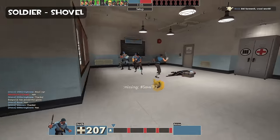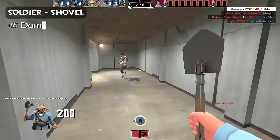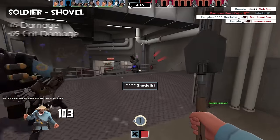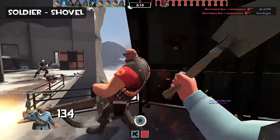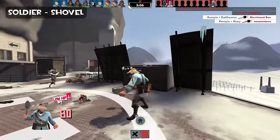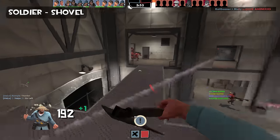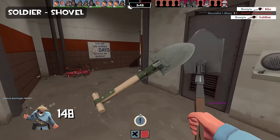Next up is the Soldier and his shovel — even though there are no trenches in TF2. The shovel deals 65 damage, and with a random crit it deals 195 damage. Similar to Scout, as a Soldier you don't use your melee that often because the rocket launcher is so effective. Being the second slowest class, it is hard for a Soldier to catch up to enemies, and you typically only use melee for utility reasons or if you're going for a market garden, where you rocket jump onto your enemy and kill them with the shovel. And wouldn't you know it, we have a special melee just for that.